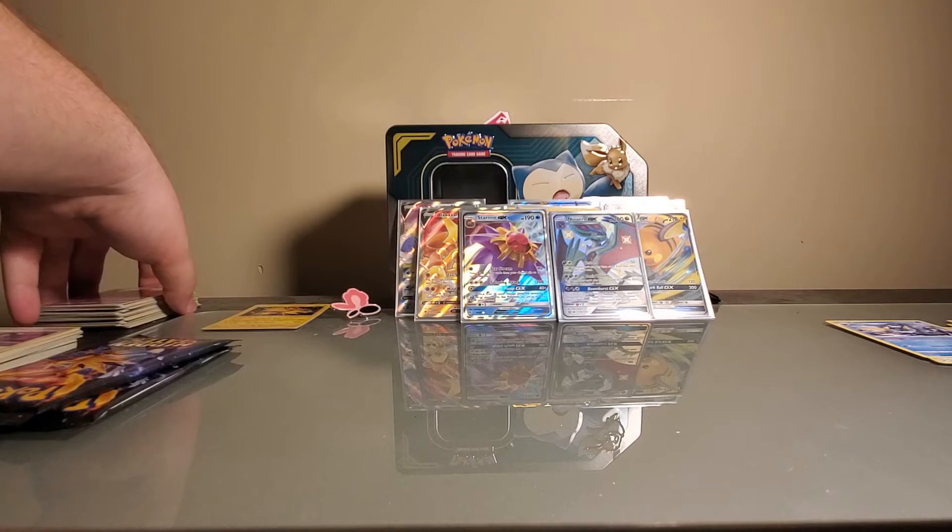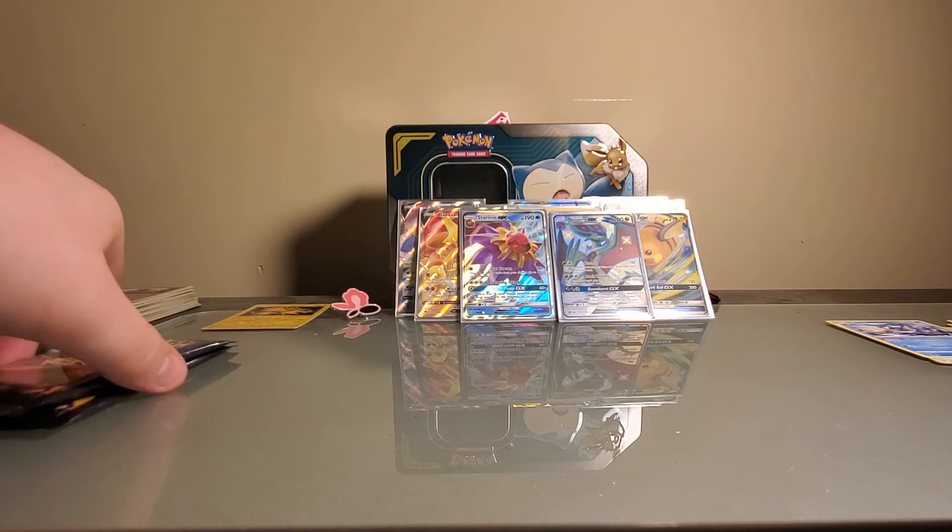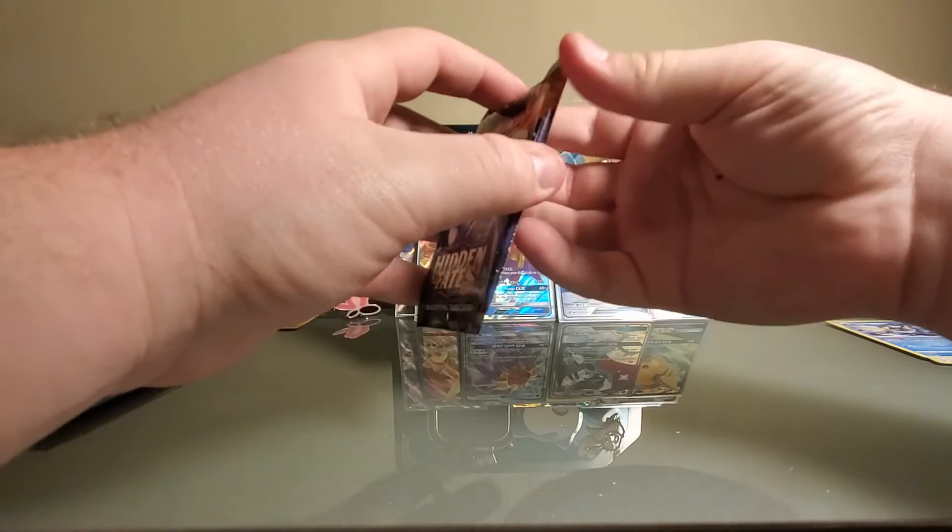They wanted Charizard, and they wanted Gyarados and Raichu. I can only do what they want - not my fault that they didn't want the Raichu box. Raichu is where it's at.